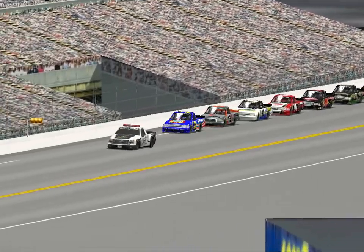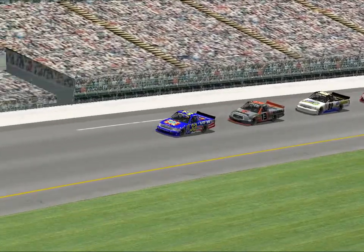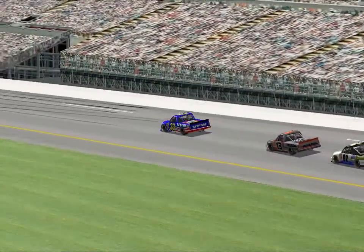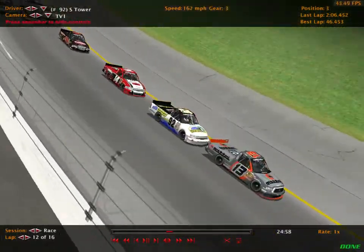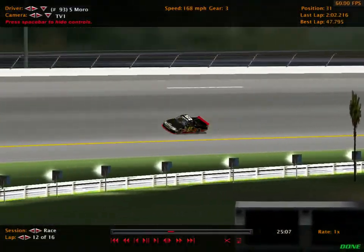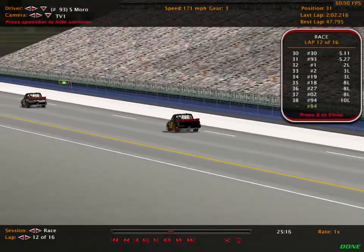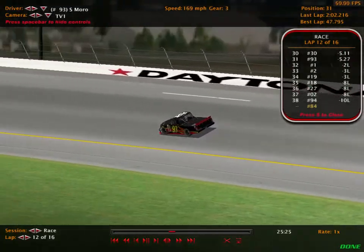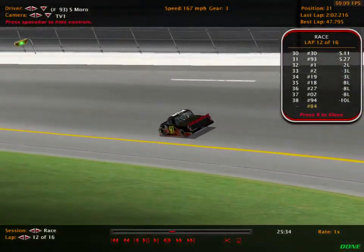And we're going to be coming back to green from Daytona with Zach Rofter in the lead. He's going to bring them down with 4 to go from Daytona. Behind him, Chris Singer and the 92 car. Out of the race: the 94 car, Carrie Davis, the 0-2, the 27, the 18 — all with huge damage. The 19, the 2, and the 1 are also out of the race.